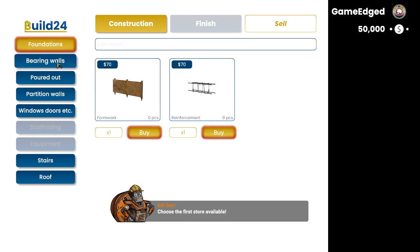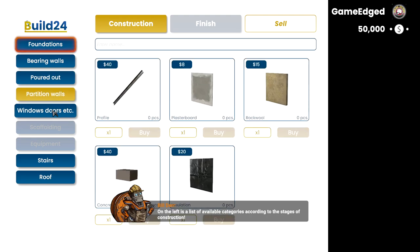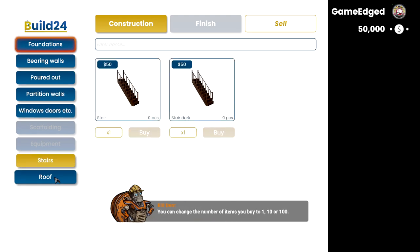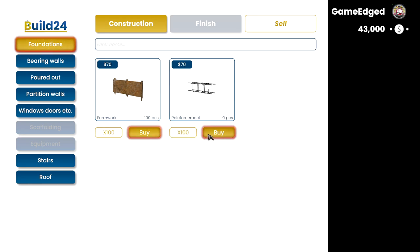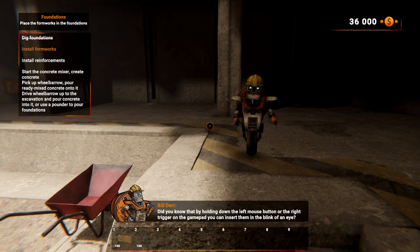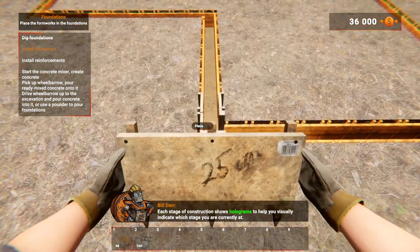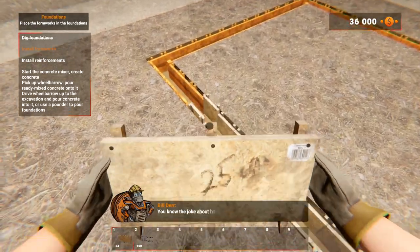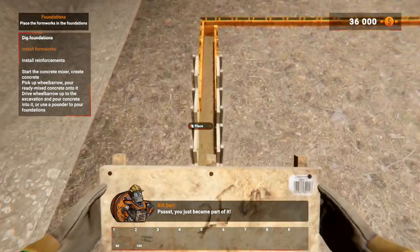Choose the first store available. On the left is a list of available categories according to the stage of construction. You can change the number of items you want to buy to one, ten, or 100. Buy 100 formworks and reinforcements. Did you know that by holding down the left mouse button or the right trigger on the gamepad you can insert them in the blink of an eye?